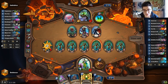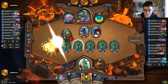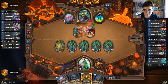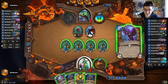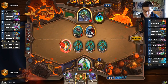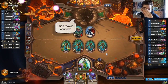Savage Roar is what we're looking for, for sure. We can buff four damage here — maybe we're okay. We won, boys. That's it. This is what victory looks like. Sweet victory.